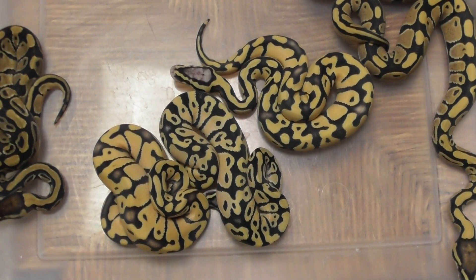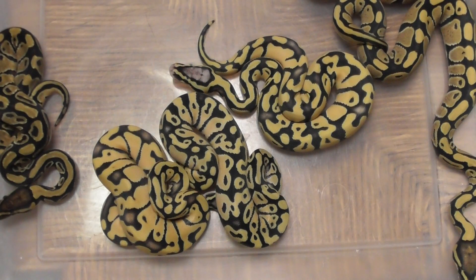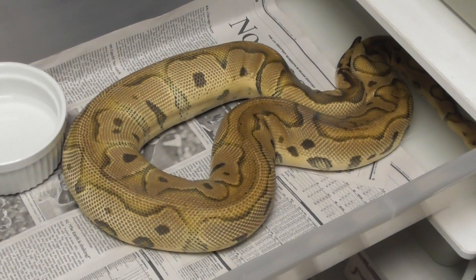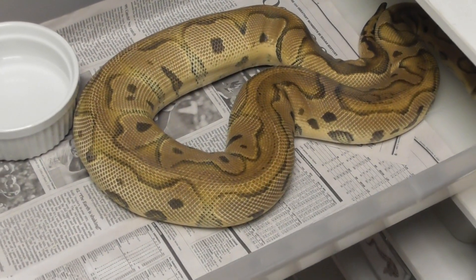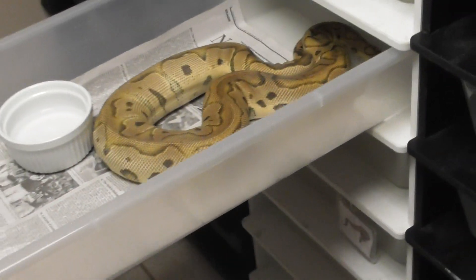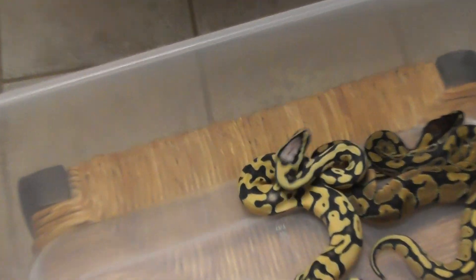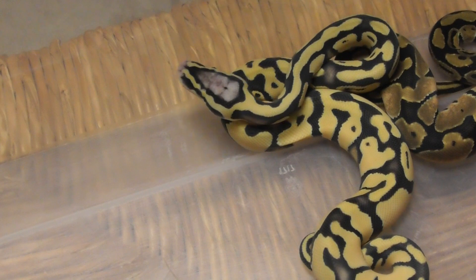Just for the heck of it, I'm going to show you what I'm pretty excited about. Last clutch of the year, going late — it's a female pastel clown. The sire is the same desert ghost male that sired this clutch I just showed you. Hopefully we get some bangers out of that clutch. We're going to get calico and fire into this stuff and all kinds of other morphs in the very near future. Thanks for watching.